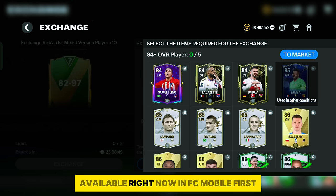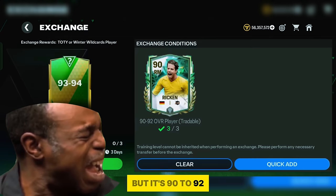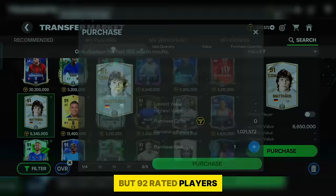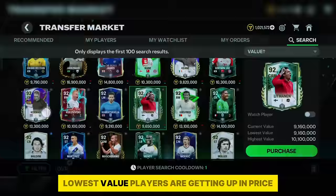I am going to open this 93 to 94 exchange pack 3 times. Yesterday we guessed 91 to 92 rating players may be required but it's actually 90 to 92. If you invested in 90 rating cards yesterday, you will surely get a lot of profit. Those who invested in 91 rating cards can still get some profit, but 92 rated players are not affected. Only the players with the lowest value are getting a price increase.